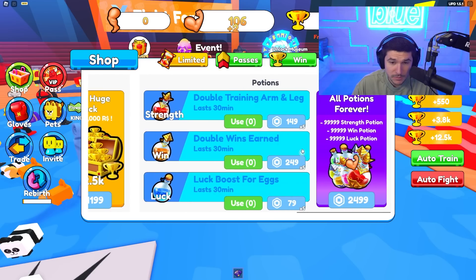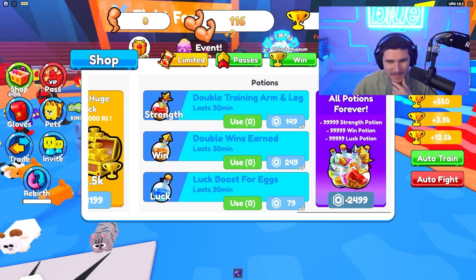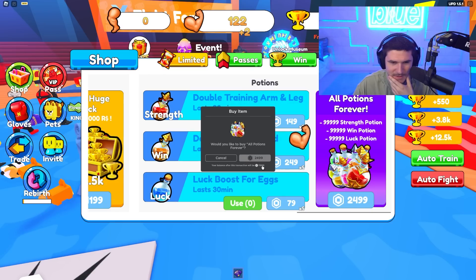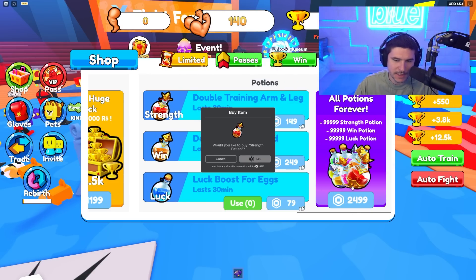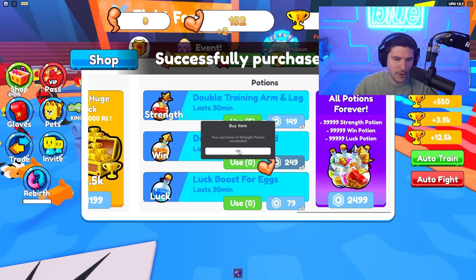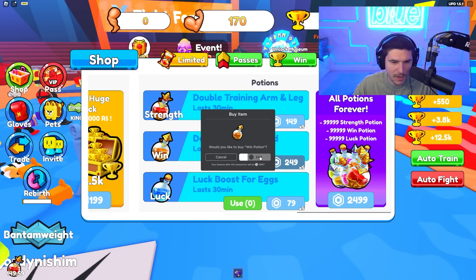They have the same exact kind of purchasables and they do have the all potions forever. I'm tempted to get that, but I don't want to spend a lot of Robux on this game. It seems like a better deal to buy the all potions forever, but I'm not going to play this game forever. So we're just going to go ahead and buy double wins and double training.